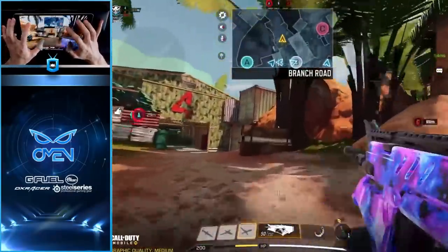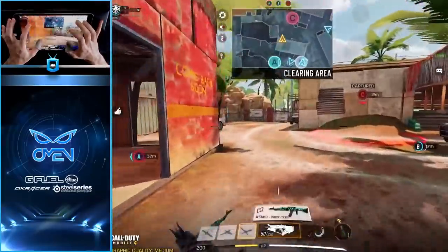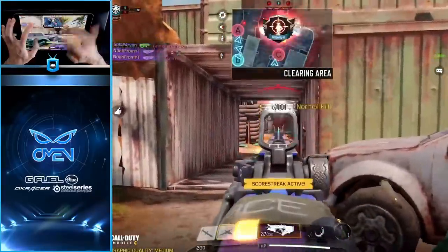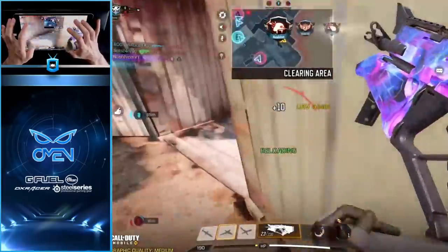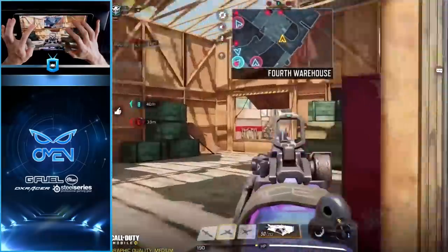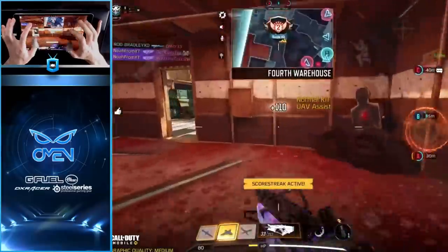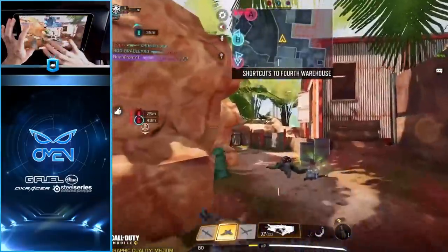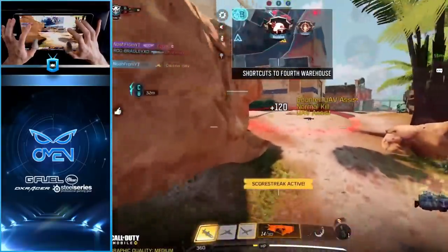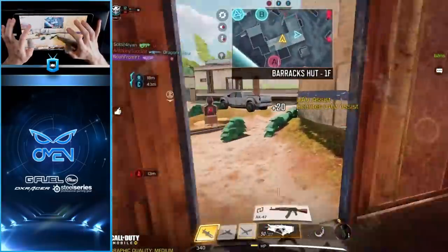I know they're for sure all spawning down low at the moment, just kind of figuring out where they're hanging out. UAV going up and that's gonna be icebreaker — pretty much all we need to find all these enemies. You literally just got defined spawn trapped, you didn't even get the chance to move. Counter UAV going up. These guys are all over here at A now.